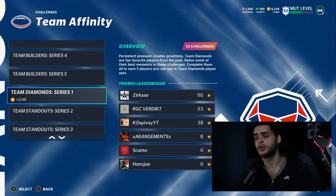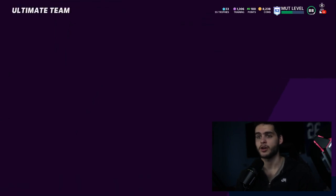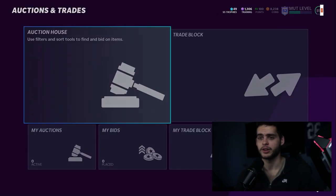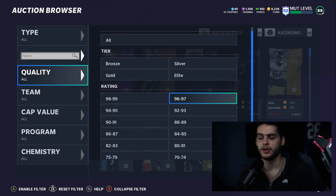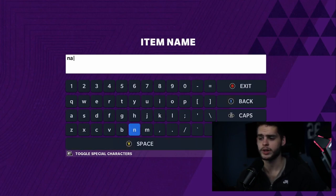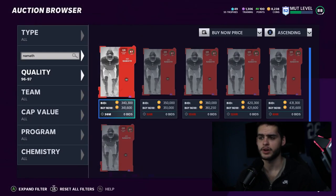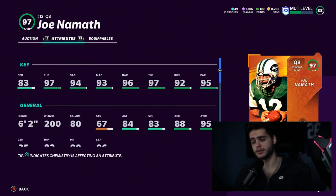One guy I think has a good chance of getting a card — or even being the master — is Terry Bradshaw. He's one of the confirmed EA legends signed this year who is still owed a card. He has four Super Bowl rings, was part of the big Steelers run with Franco Harris. That whole era doesn't get much love in Madden. I think he'd be similar to Joe Namath but with slightly better accuracy and maybe some mobility.